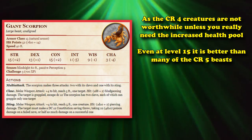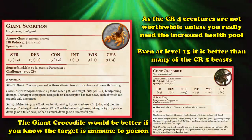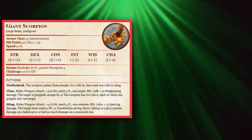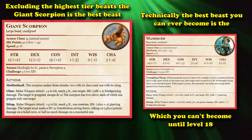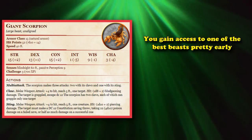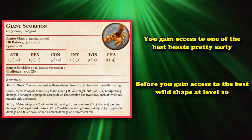The Giant Scorpion is the best wild shape you can get into until level 15, as it's not really worth taking the CR4 creatures over the Giant Scorpion in most cases unless you really need their higher health pools. And even at level 15, it's still better than a lot of the CR5 creatures. Although the Giant Crocodile is also really good, so you would just be sacrificing a little bit of damage potential, which isn't a big deal if you know the target you're fighting is immune to poison, as the Giant Crocodile only does physical damage. Technically the best beast you can turn into is the Mammoth, which you don't gain access to until level 18, but excluding that, the Giant Scorpion is kind of the best beast and you gain access to it at level 9.